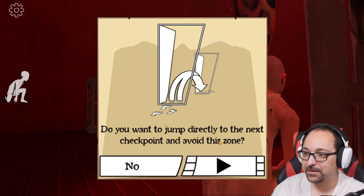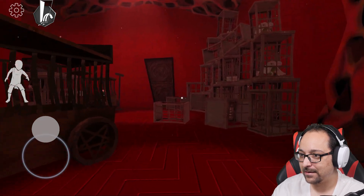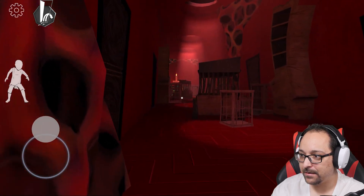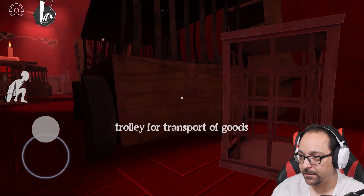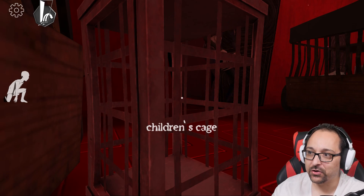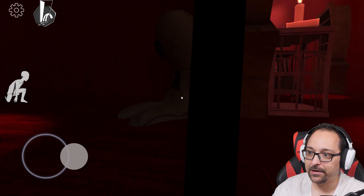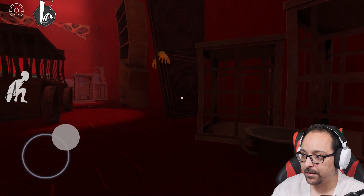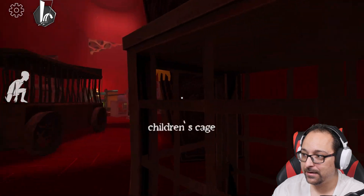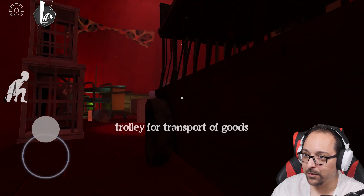Do you want to jump directly to the checkpoint? No, I don't — but that is cool. Wait for him, now we sneakily pass him and hide here. Okay, we're doing good, everything is good right now. Is there anything in here? I don't think there is. Open the door — can I hide here? I'm next to this cage now. I can't close the door, but we did it — we passed him.